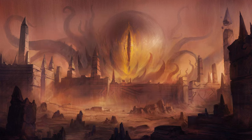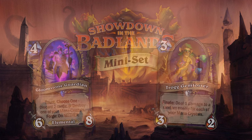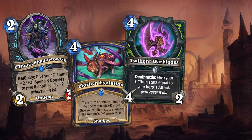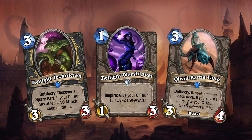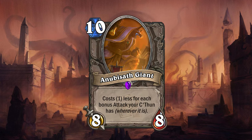In Hearthstone, every third mini set would also feature keywords and mechanics from the previous expansions of the year. And since this is my third episode, I figured the Anki Raj mini set would also introduce keywords and mechanics from my last two episodes. But since C'Thun is the central figure of this mini set, many new cards would of course also interact with C'Thun. Some cards could even interact with C'Thun while also using older mechanics. I've also made a neutral epic card that interacts with your C'Thun.